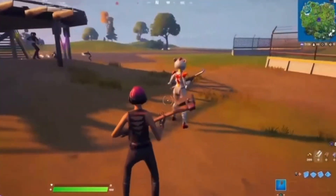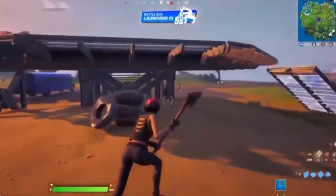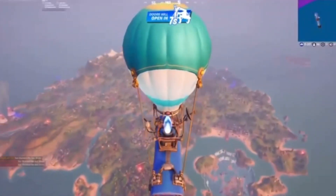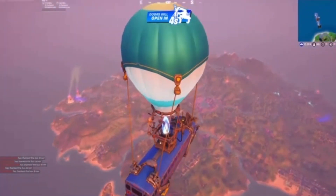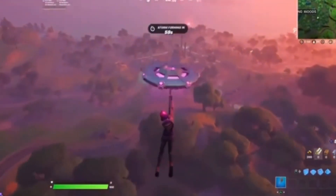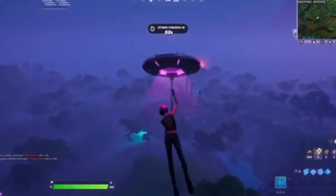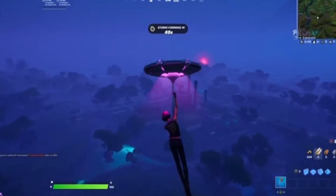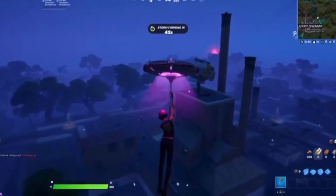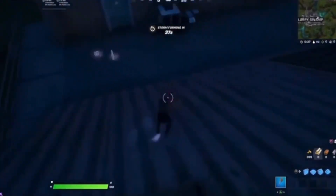Alright, now we're inside the match and as you can see if you look around there are a lot of default skins, which is more than enough proof. You also have Mandalorian skins and chicken skins — keep in mind this is Season 7, so who's going to be wearing those? So many defaults as you can see. Now we're in the match. We're landing at Slurpy Swamp to get some shield.